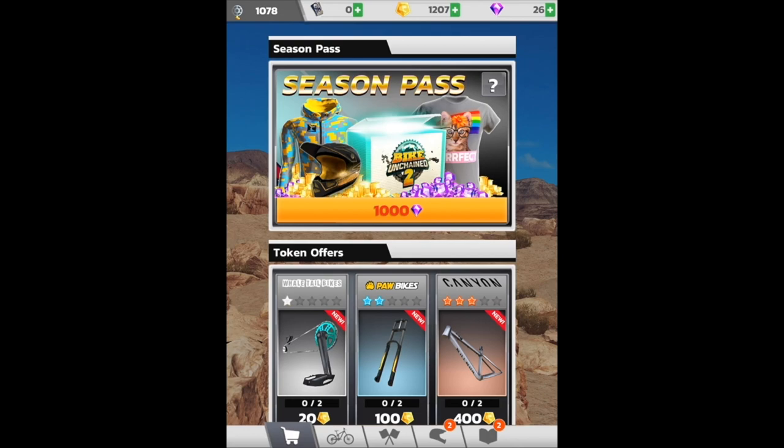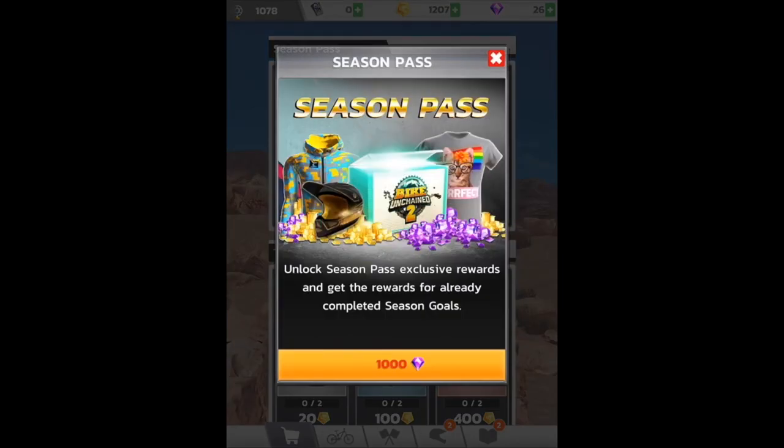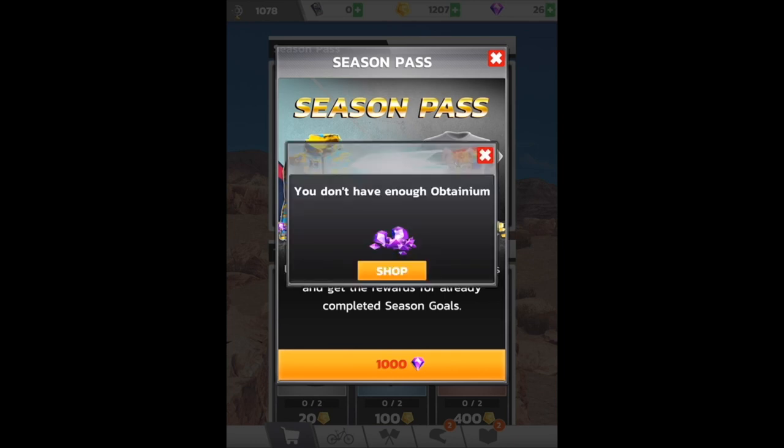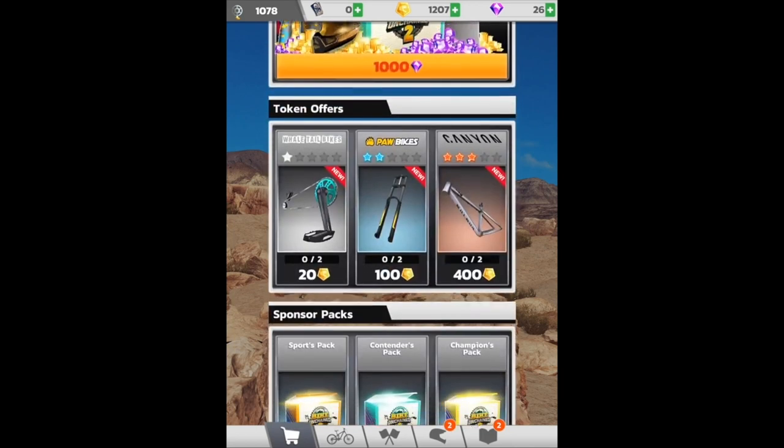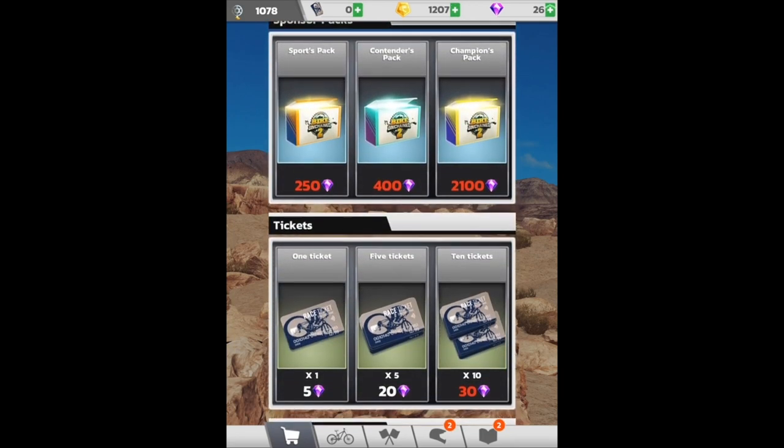Same fork and same frame, so we still got the same downhill and slope style build — I'm sure it'll start deviating a little bit eventually. Season pass — interesting. Unlock season pass exclusive rewards and get the rewards for already completed season goals: 1,000 Obtainium. You don't have enough Obtainium. I like that jacket there on the left — it's a little eccentric but not bad.